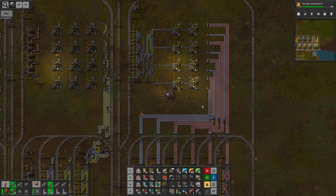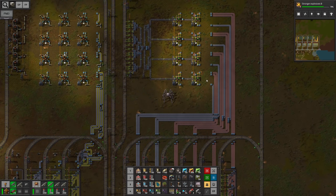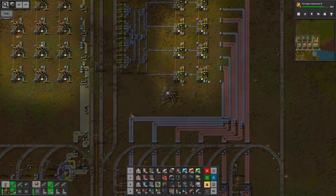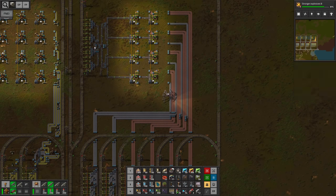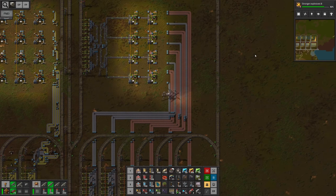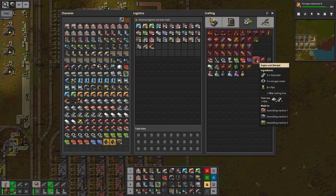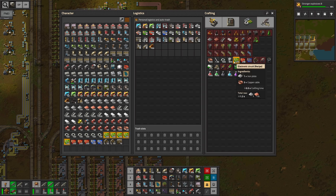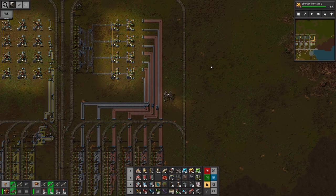Hello everyone, my name is Nathan and today it's time for another episode of Factorio. In the previous episode, we finished the electronic circuit contraption. Today we start with the other circuits. The circuits cannot be next to each other, so I looked around for materials to put in between — pipes are a good option. The order will be pipes, then advanced circuits, engine units, processing units, and finally electric engine units.